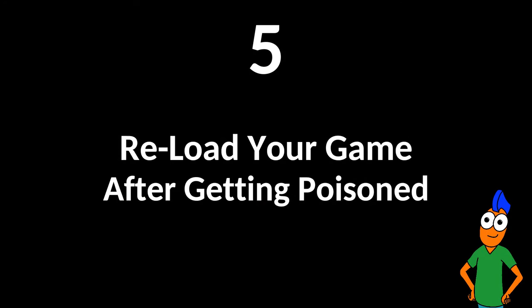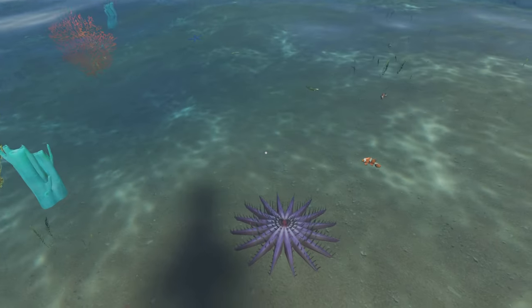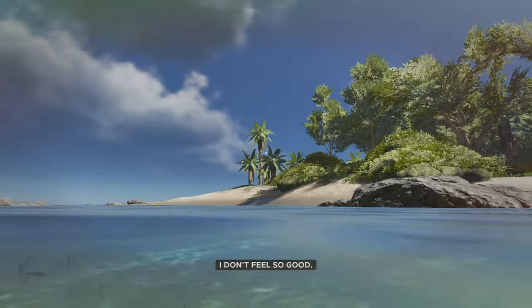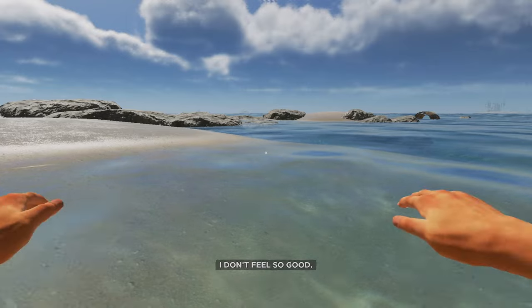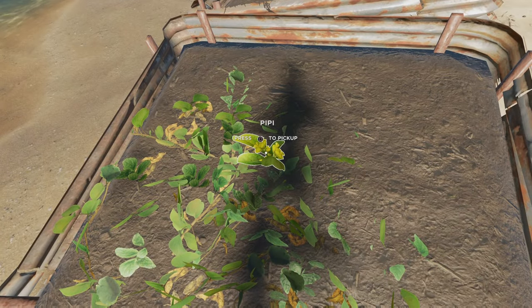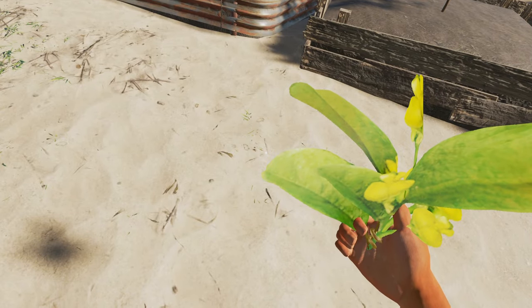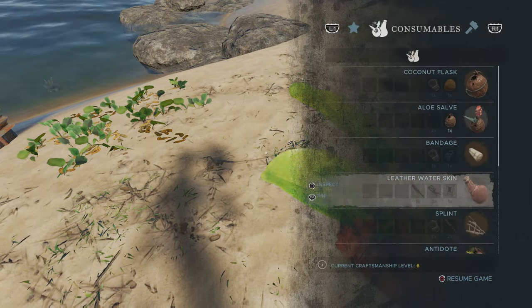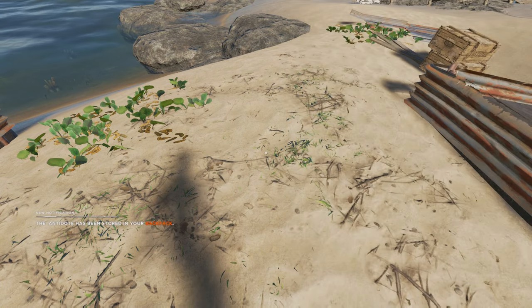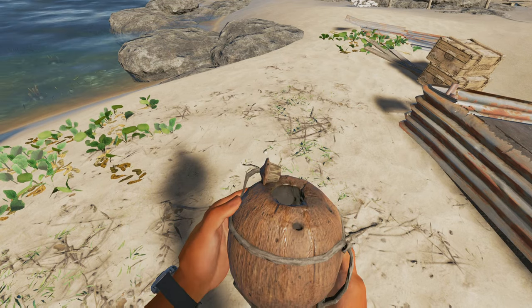Reload your game after getting poisoned. If you are poisoned by a fish, snake, or plant, you need to use a peepee plant and a flask to create an antidote, or it will eventually kill you. Try to farm at least one peepee plant because they do not regrow in the wild. Getting poisoned is so common in Stranded Deep that it is usually easier to reload your save rather than going through the hassle of finding a peepee and making an antidote.